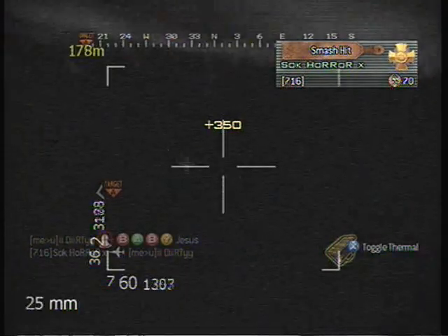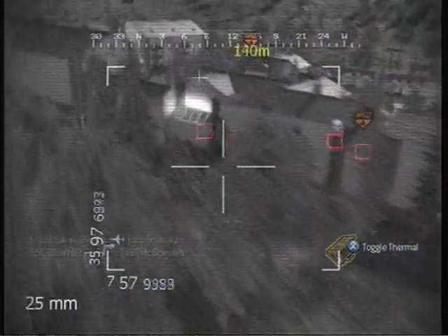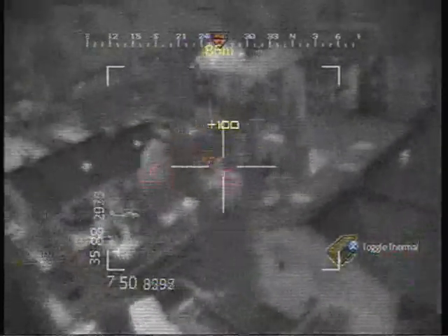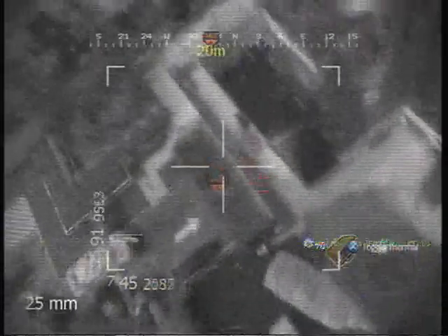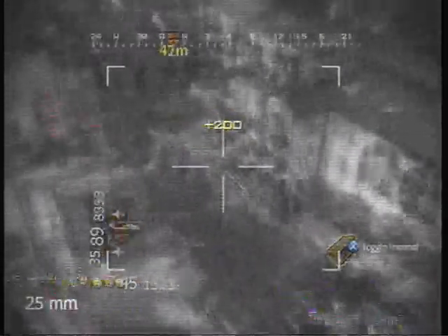Then I get my chopper gun and I call it in. There's a guy in the window I see that I kill. This is basically it from here — I get my nuke and my chopper gunner. My Harriers are still picking up some kills. Waste some shots on that dude. Shoot more at the window, pick up a kill there. Shoot over at the building again, I'm going around now.